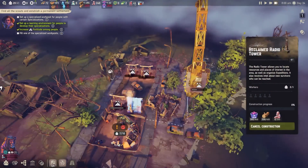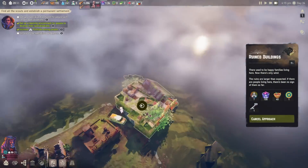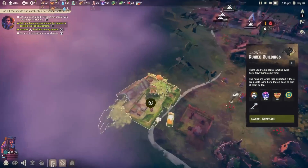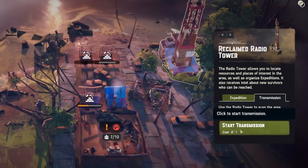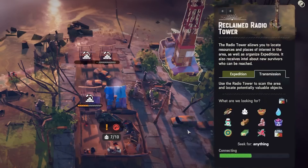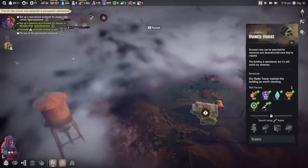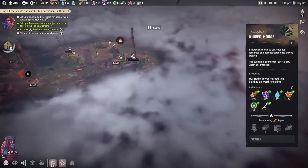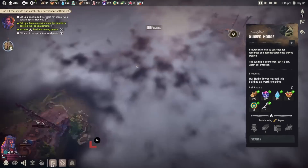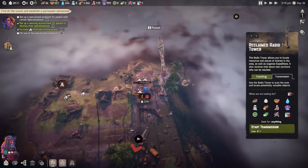We're going to put the radio tower at top priority. To use it, I need one battery to do a transmission — expeditions don't use batteries, they just use resources and people. This is really cool, so I'm going to start one. I'm looking for people. It does unlock the fog of war around me, showing a point of interest. Pretty far away unfortunately, and I think that's all it showed me — not the best investment, but still really cool.